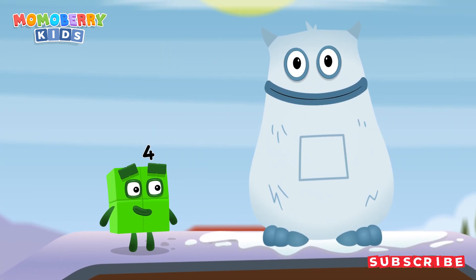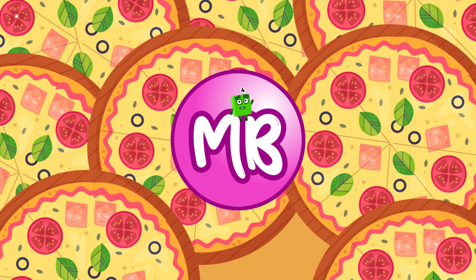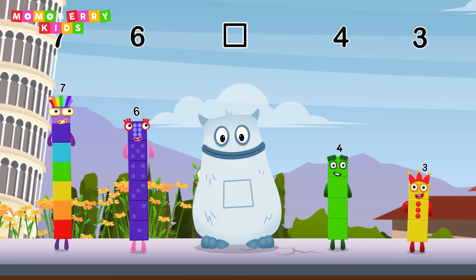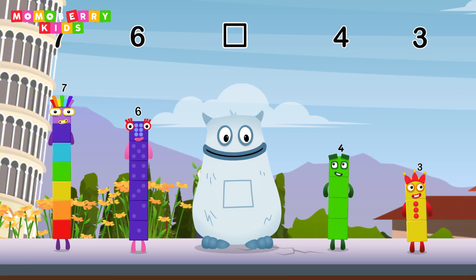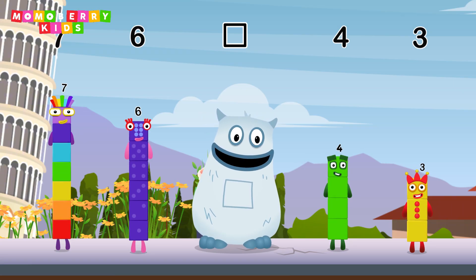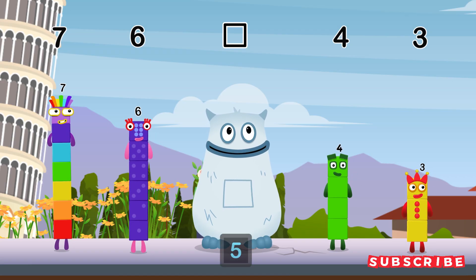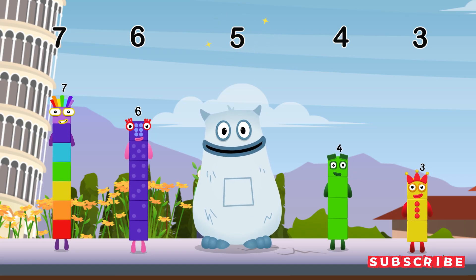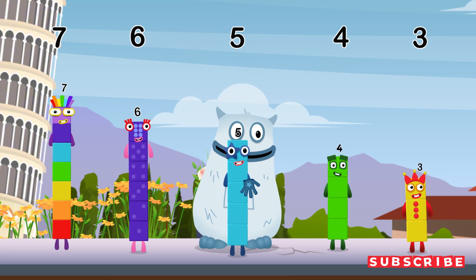Yum yum! Here comes Big Tom! Find the missing number to reveal who's inside Big Tom's tum. Seven! Six! Yum yum! Who's in my tum? Four! Three! Yum yum! Here comes Big Tom! Well done! Seven, six, five, four, three!